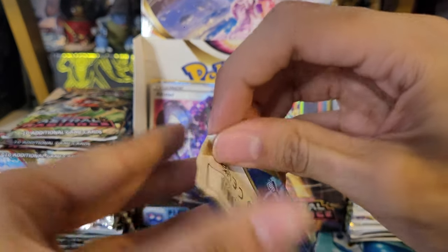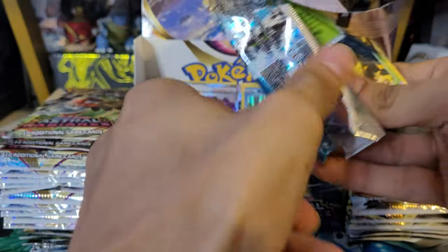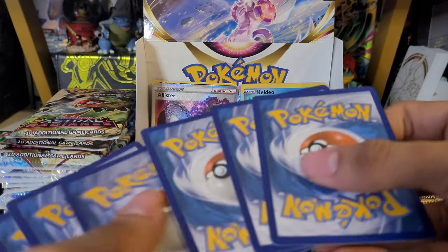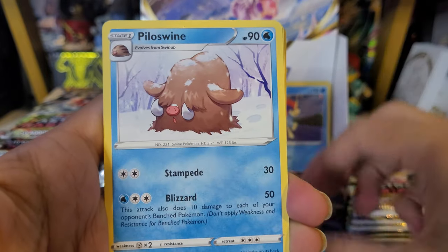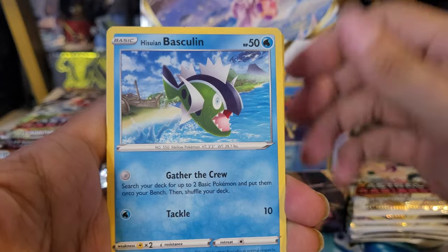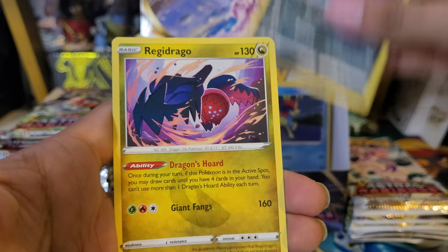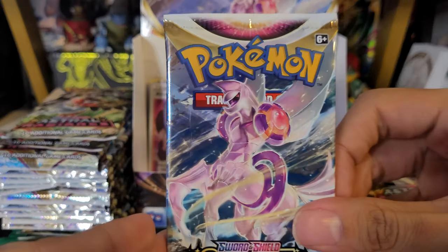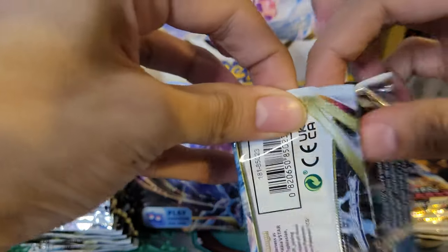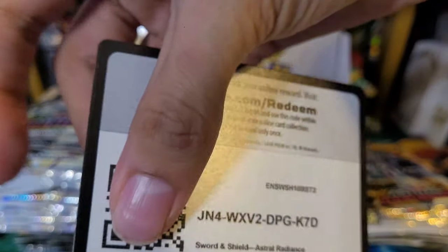On to the next pack — still have over half the box to go and we've had some pretty good hits. Hopefully the other half can hold up. Eleventh pack: Grass Energy, Drifblim, Dark Patch, Pillow Swine, Voltorb, Basculin, Glamio, Poochiena, Swinub, Quiver Cool reverse, and a Regidrago non-holo rare. I like the new Regis — think they're pretty cool. Haven't used them in the game at all, so not sure which is better.